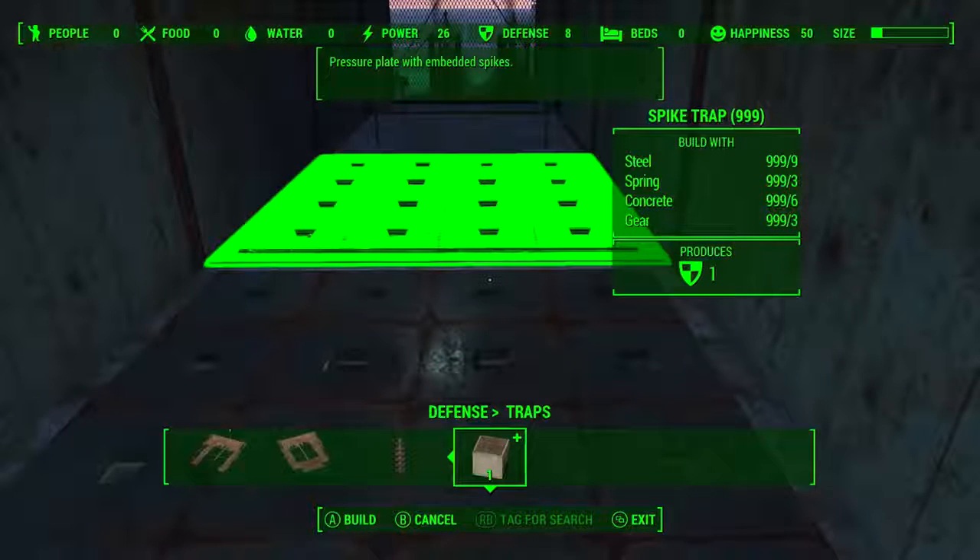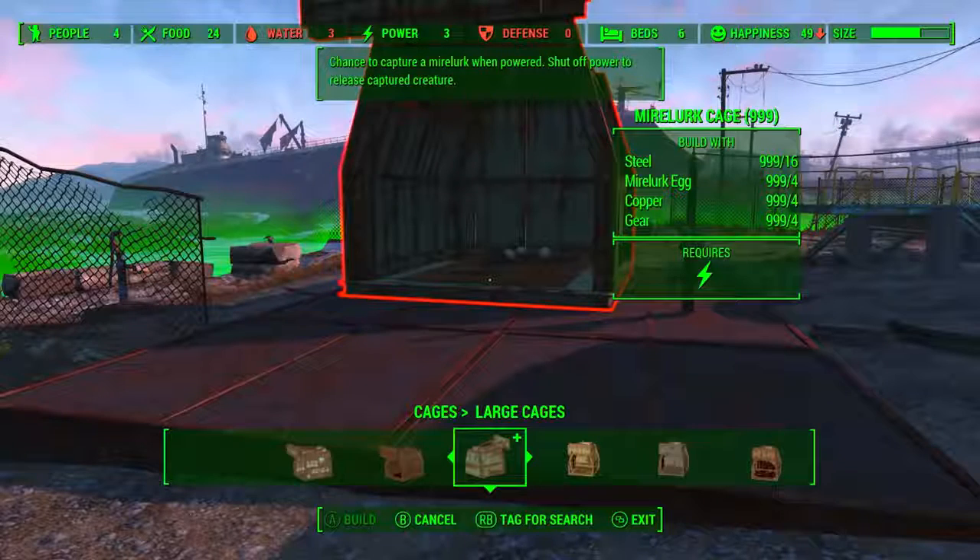Now we're introduced for the first time to the spike trap — a pressure plate with embedded spikes. Then we get into the cages: they're building a Mirelurk cage with the description 'chance to capture a Mirelurk when powered' and 'shut off to release captured creature.' It always seems like they're building these cages at their settlements, so provided the cages are powered, all you need to do is go exploring and come back and hopefully you'll have a creature captured. I also took note that they're building a Mirelurk cage next to the ocean, which made me think that placing a trap at a settlement closer to where a creature normally hangs out may increase your chances of catching that specific creature.